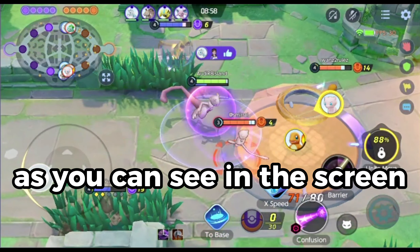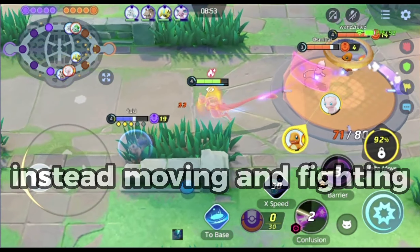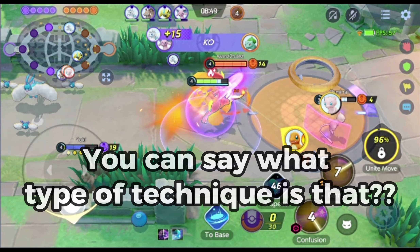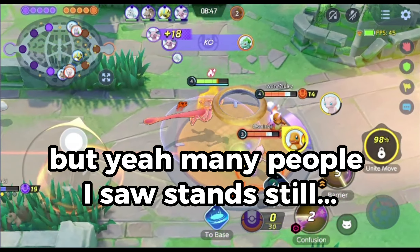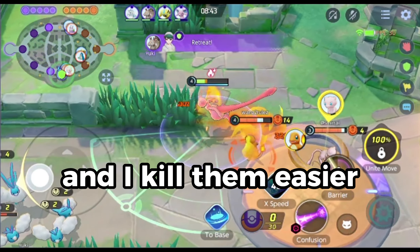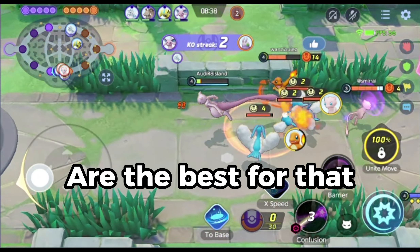As you can see on screen, I'm fighting using my Mewtwo and I'm not standing still — instead I'm moving and fighting, which many pro players do. Many people I saw just stand still and use basic and special attacks, and I can kill them easier. You should move faster, and Mewtwo is one of the best Pokémon for that!